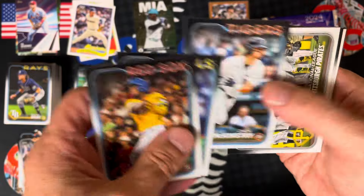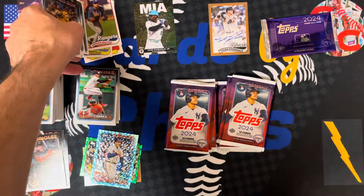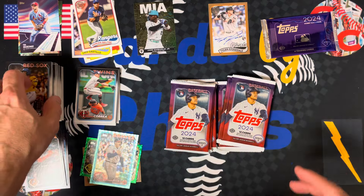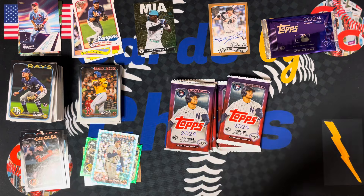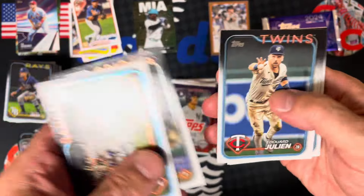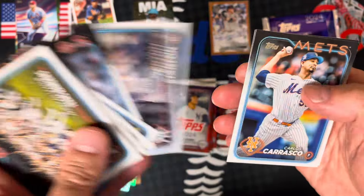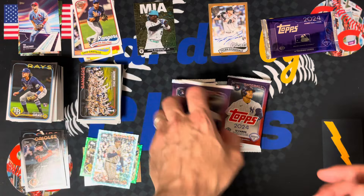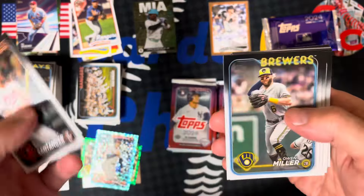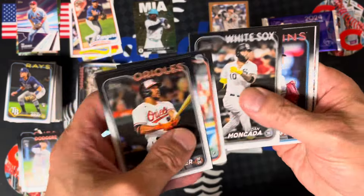Jeff McNeil, the squirrel. Adrian Beltre, 89 Topps. Some cool looking cards. I like this set this year, I like the way they designed the cards. Kimbrel. That was a weak pack, nothing in there. Orioles are on fire right now. Yamamoto rookie — there you go, there's one of the big rookies. The Yamamoto. Everyone's looking for that.